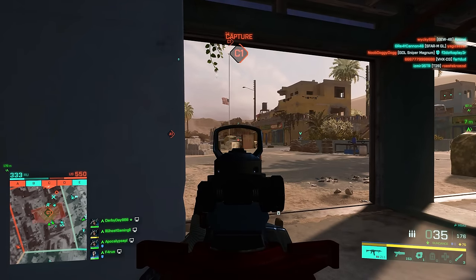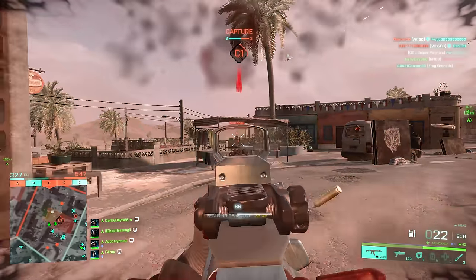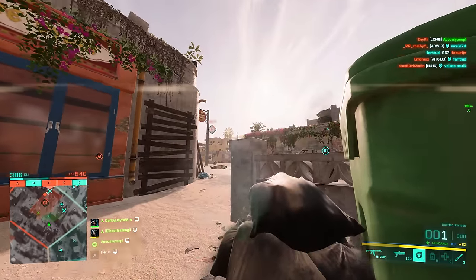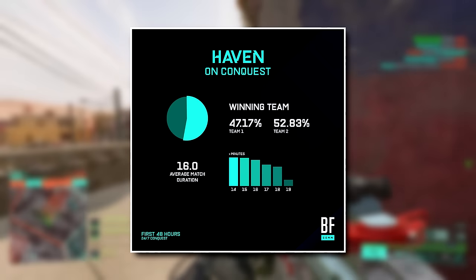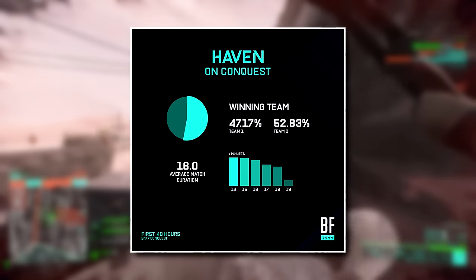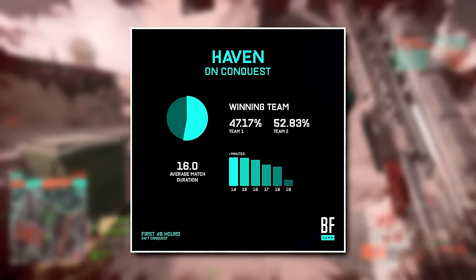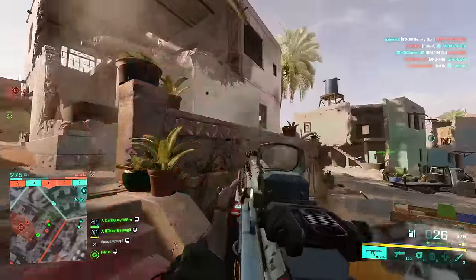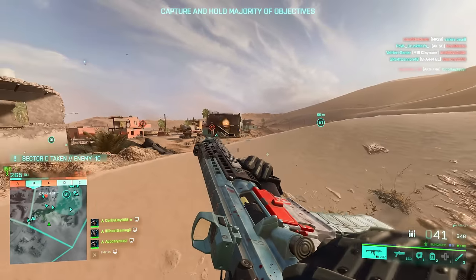One last update from DICE: they posted on their Battlefield Communication Twitter account announcing they're going to increase the ticket numbers from 900 to 1300 on the Haven map in Conquest. They provided a graphic showing win rates for Team 1 and Team 2 — they've obviously hidden the faction names, probably to avoid debate about which faction wins more. The win rates are 47% to 52%, almost 53%, which is fairly equal. The average match duration is 16 minutes, which they deem a little short, so they've increased tickets by 400 to give the losing team a chance to flip things around before getting steamrolled.